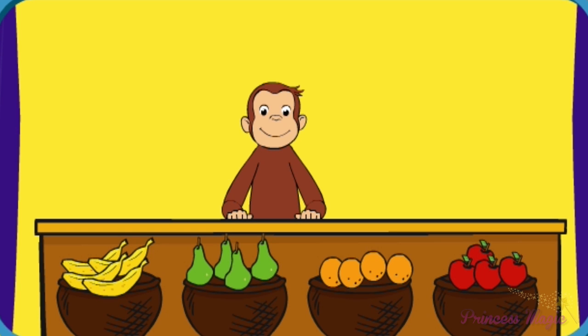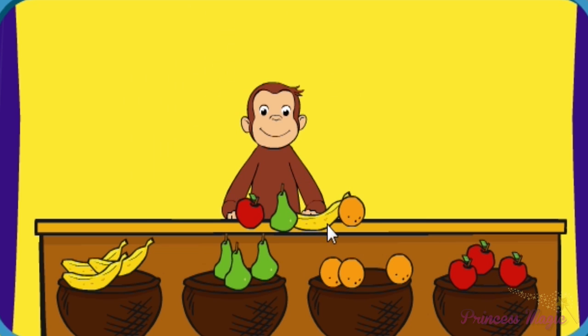I'm counting fruit, then George will show us his juggling skills. Can you add fruit for George to juggle? Click the fruit to give him four of any fruit, then click on George. Good job!